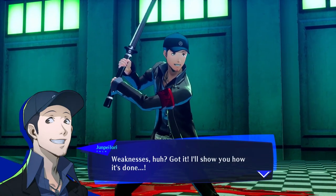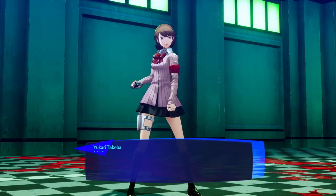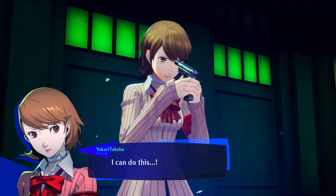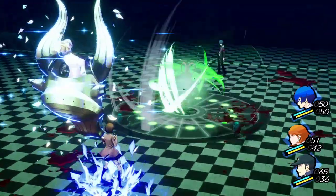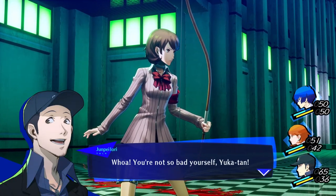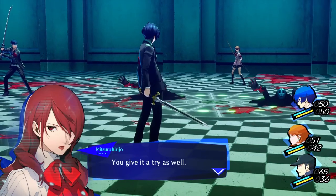Not only that, it can also knock enemies down. Knocking down an enemy creates an opening, letting you continue your offense. Weaknesses, huh? I'll show you how it's done. Let me handle this one. Good job, Yukari. Just point it to my head and pull the trigger. I can do this. Nice. You're not so bad yourself, Yukari. That's it, Takeba — you give it a try as well.